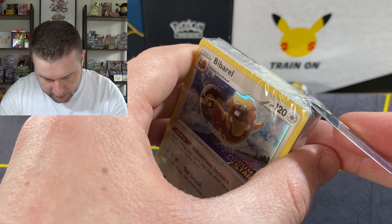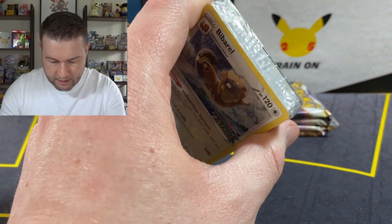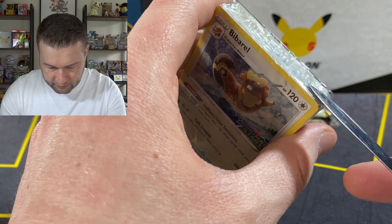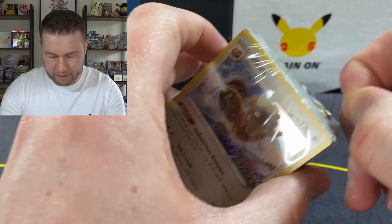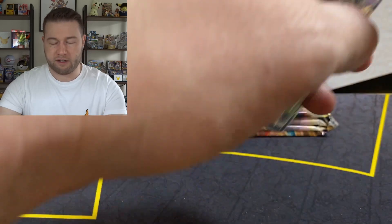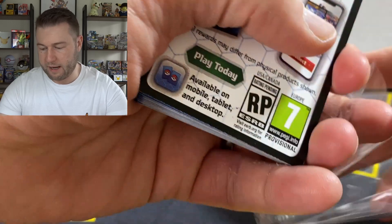Now last time we did make just a little insertion up here to hopefully get into this, but this time I haven't done anything. That's the only thing with these packs — they used to have them like cellophane where it would be easy to get into. This one is definitely not so much.